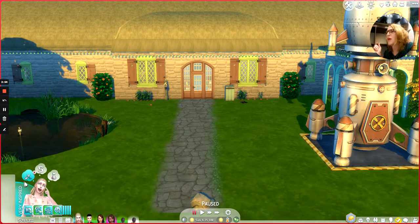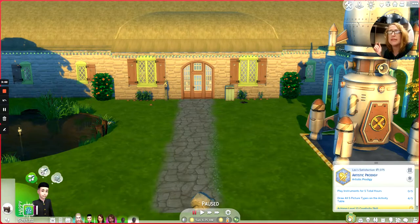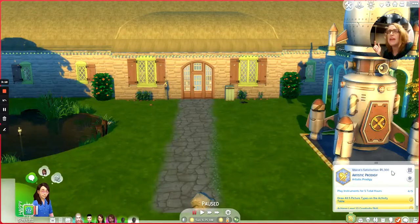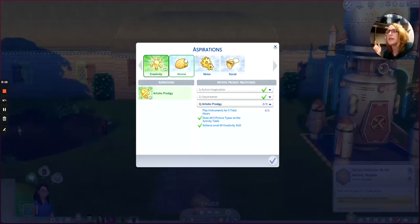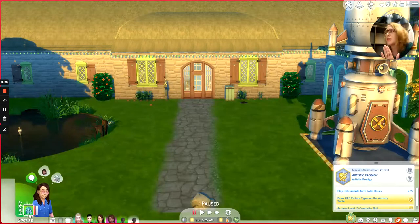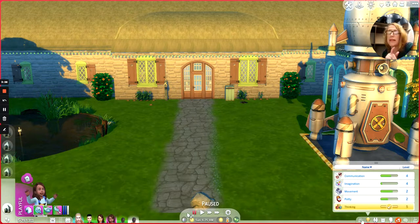Let's get on with the show. Lex is working on his Artistic Prodigy aspiration but hasn't completed anything else yet. Mave is also pursuing Artistic Prodigy but will actually be pursuing the Culinary aspiration. Little Nell is about ready to take a nap.